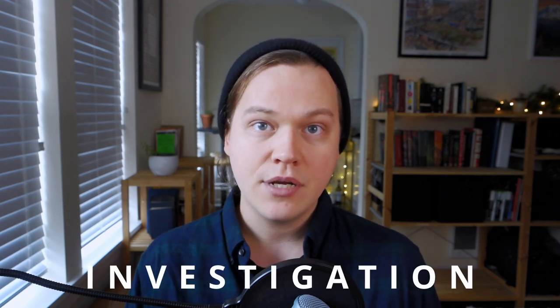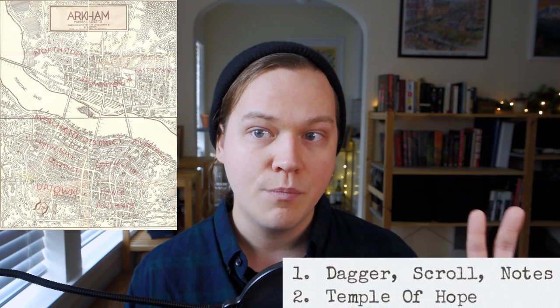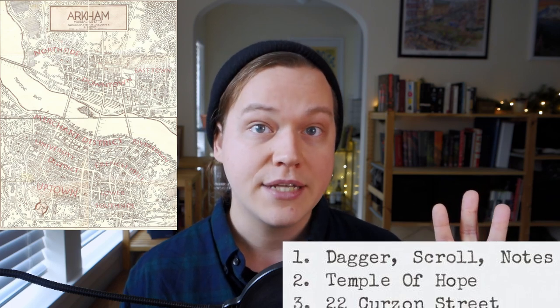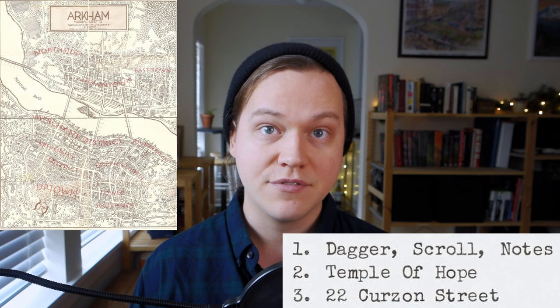Once the players have the mystery and the motivation established, it's time to move on to the main section of the scenario, which is the investigation. They get thrown back on the street by the Hammer's goons, and it's up to them to lean on their criminal contacts and resources around Arkham to uncover the three main clues they'll need to progress to the final section of the module. The three clues are as follows: firstly, they need to find out that Sticky Jack stole an ancient Native American dagger, as well as an ancient Greek scroll and a set of notes about that scroll from Miskatonic University. Second, they'll need to find out that Jacob Smith from the Temple of Hope put him up to the job, and that the church's faith is unusual and they're likely up to something sinister. Third and finally, they'll need to learn that Sticky Jack went back to his apartment after the robberies at 22 Curzon Street to lay low, and he probably hasn't been seen since.